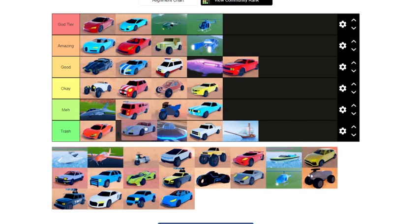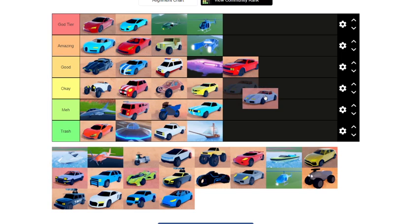Next we have the Ray — the classic James Bond kind of vehicle. It is very good. It's 25k, pretty slow, but its handling is very good and the speed is decent, so I would say this goes in okay.